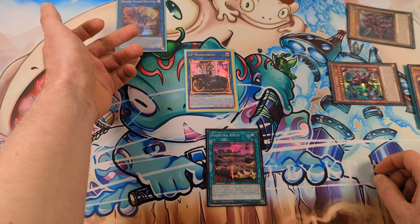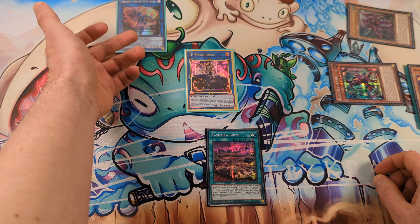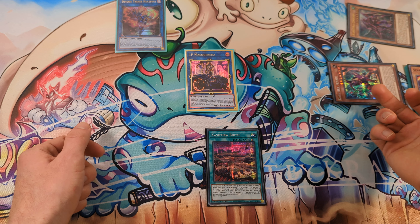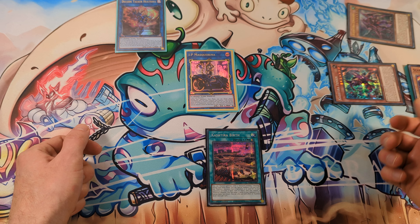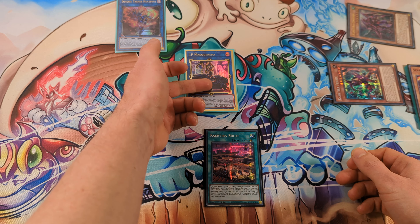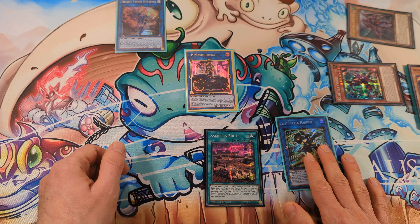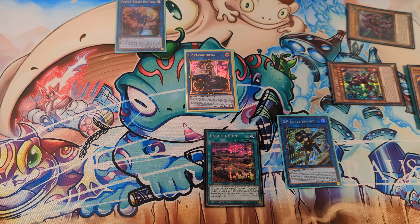Basically, with your Hitsoul you can draw during your turn and during your opponent's turn — so you draw two. You also have Cashtira Fenrir's banish effect, you have Birth, and you have IP Masquerena that you can turn into a Spright Knight during your opponent's turn.